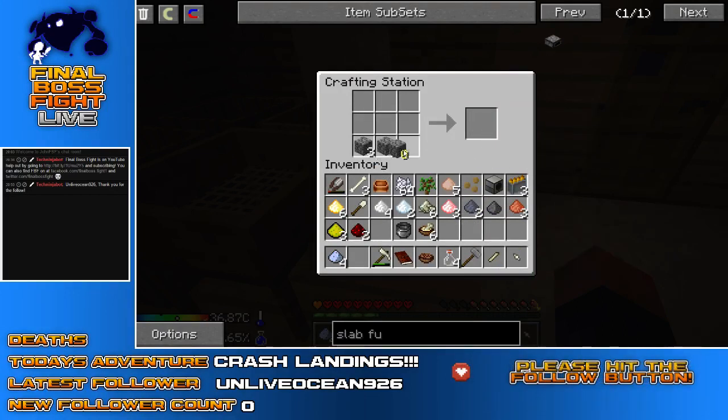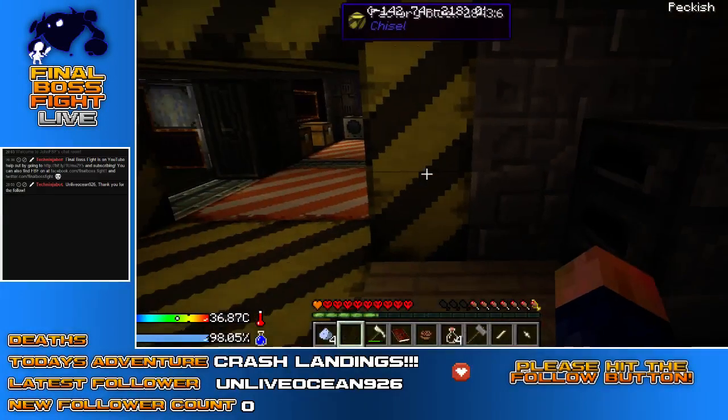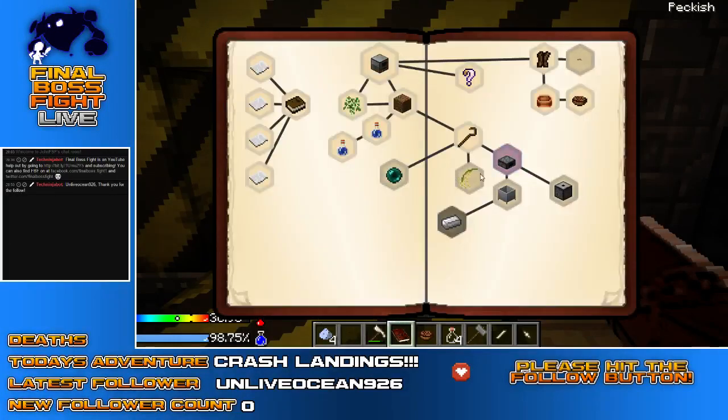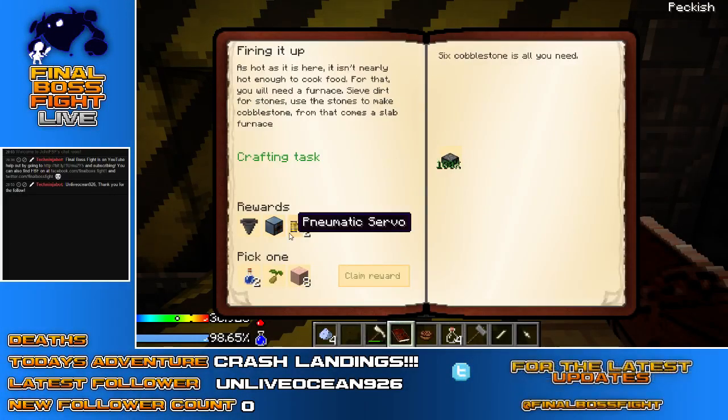It makes the stream a lot more interesting, that's for sure. I do have a bow that a skeleton dropped, by the way. And I have the needle gun and two cases. There's a slab furnace on our furnace now. Hooray! Does that mean I have quests to hand in? You do. Double hooray!